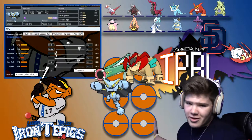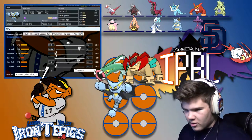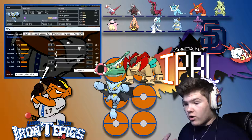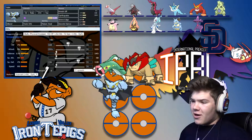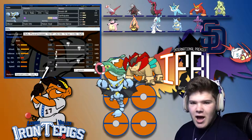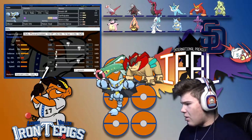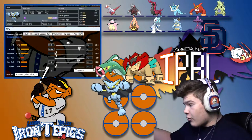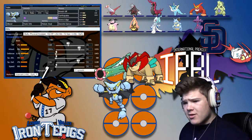Next up, we have Tobin the Gliscor. I didn't get to use him last week either. Toxic Orb, Poison Heal, Knock Off, Earthquake, Stone Edge, and Swords Dance. This thing is meant to be an offensive hazard — meant to hit super hard. I was debating on Sand Veil. The people that helped me build didn't really go with that. Earthquake would hit both the Pokémon that benefit from the Sand, considering Nidoqueen as well. Knock Off is good for the two Ghost types and the Latias.